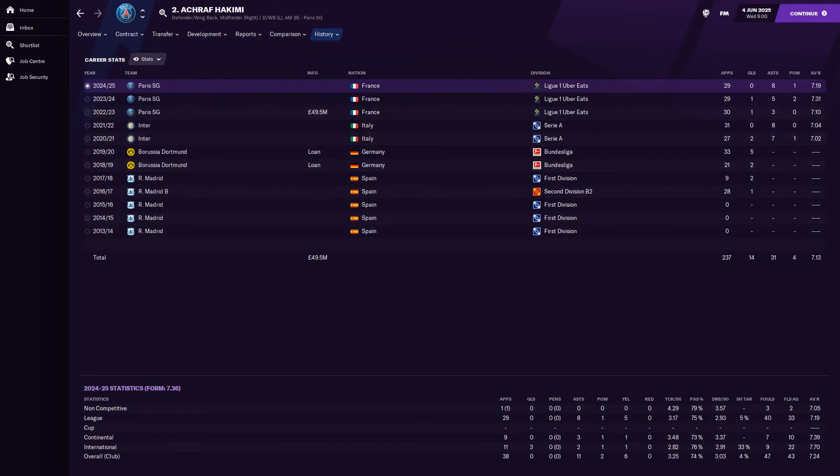He moved to Paris Saint-Germain in the 2022/23 season for 49.5 million from Inter Milan. It looks like they got a great deal there — they picked him up at the end of his contract after he'd had a few long spells at Dortmund, then spent two years at Inter, done quite well, and ended up at Paris Saint-Germain.